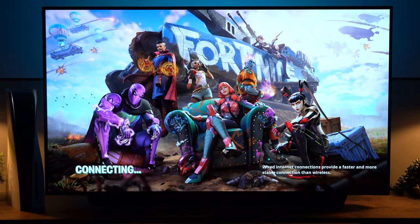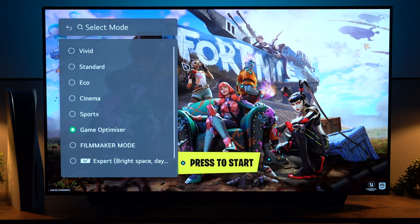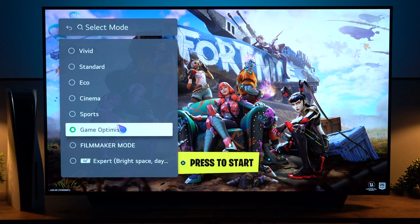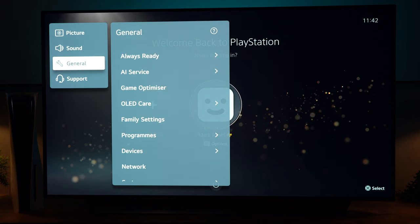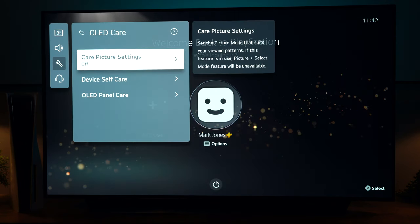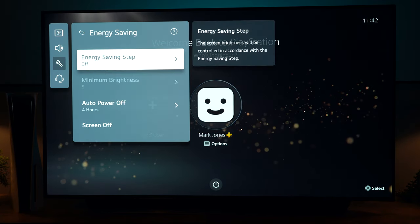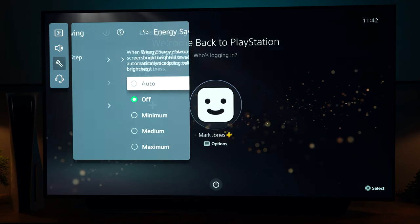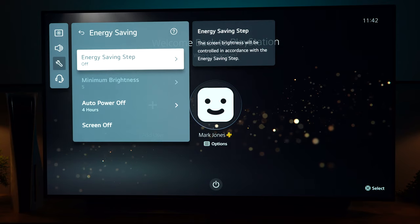One more thing to double check is to make sure you're in the right picture mode and haven't gone into eco by mistake. With the C2 you should default into Game Optimizer mode instead of eco mode. If you're doing this on the C1 just quickly go to the picture mode and make sure it's not in eco. The best way to ensure it doesn't default back to eco is to go into General Settings, then OLED Care, then Device Self-Care, then Energy Saving, and turn off the energy saving mode.